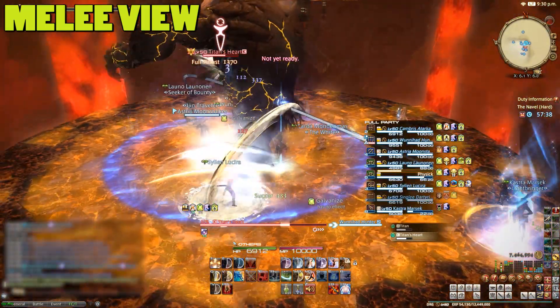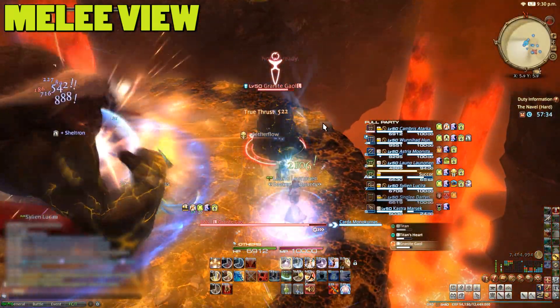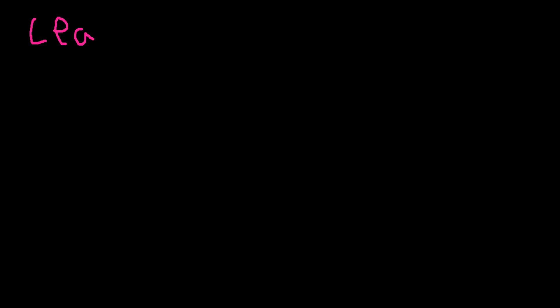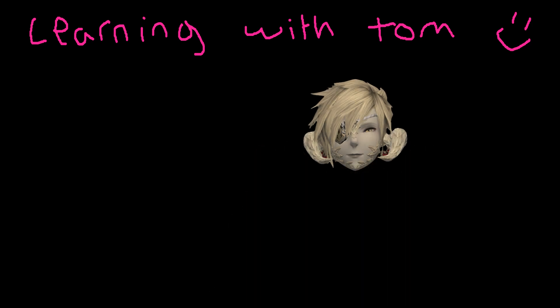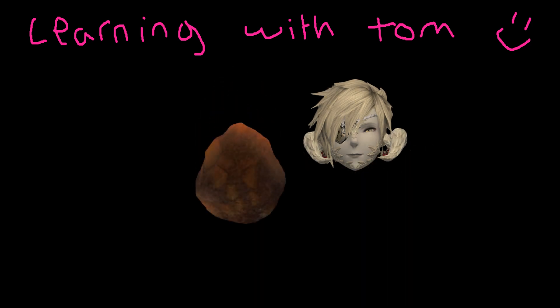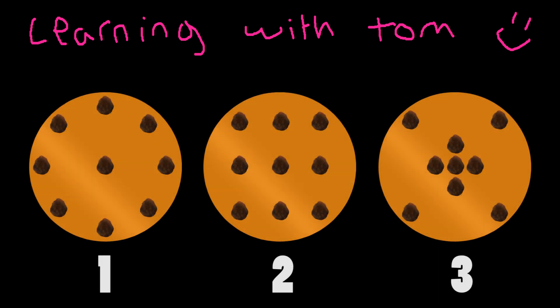And now we come to Titan's bombs — this is what kills most players here. Welcome to Learning with Tom. In today's episode, we're going to learn how to not die. At times, Titan will drop rock bombs onto the arena. These will blow up eventually and put people down for the long sleep. In this difficulty, you can see three different patterns, so let's dive in.